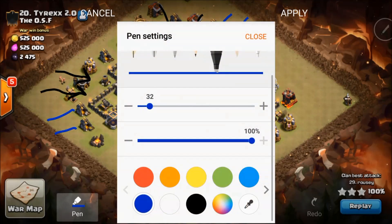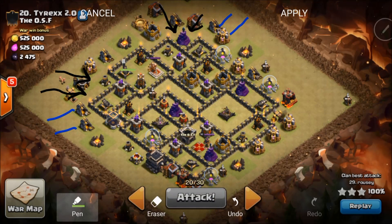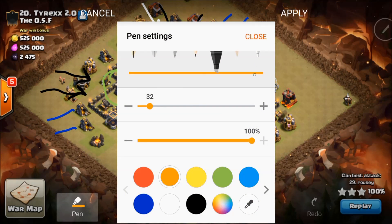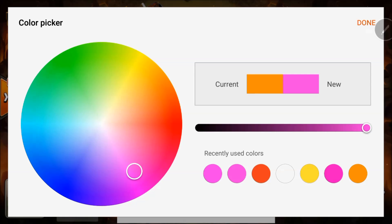Once that happens, Rousey is going to drop a jump right in here and another jump right in here. Then here comes her Barbarian King, and she'll deploy CC bowlers and then her Archer Queen — my favorite pink.